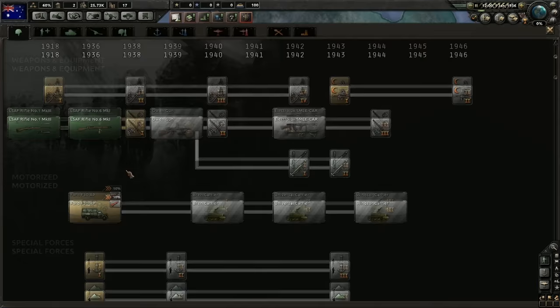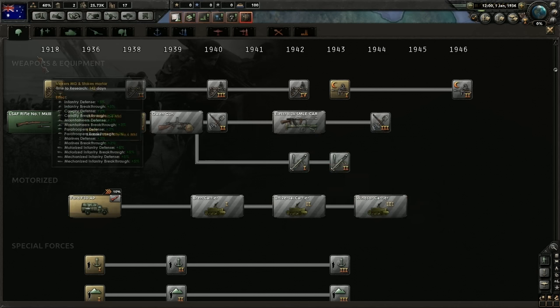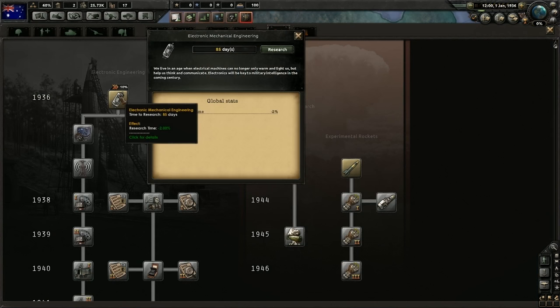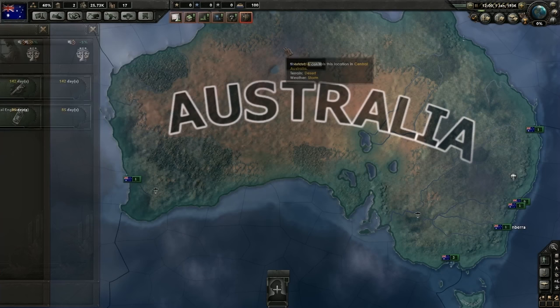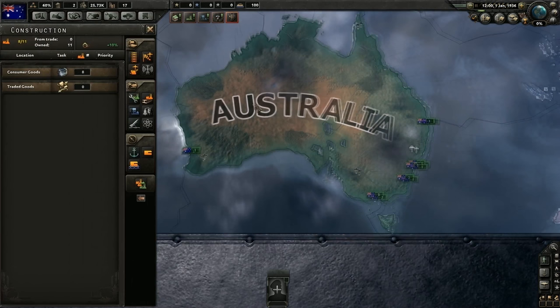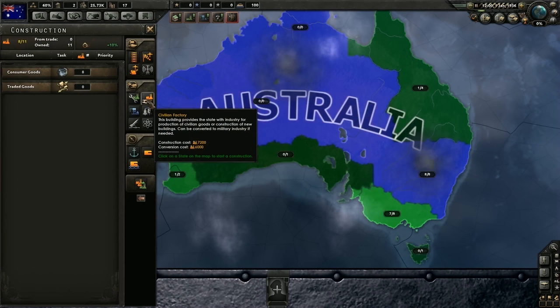Let's start with some research. I'm going to go with the Bren Carrier, Universal Carrier, Windsor Carrier line. Nothing too special yet. I'm probably going to want to start on production efficiency — this is usually what I do. Start with things like production efficiency and construction. There's one here that gives research time minus 2%, so we're going to grab that. Manpower is low — only 25,000. Wow, that's really low. Free civilian factories: we only have 11 and 8 are working on consumer goods. That's bad.